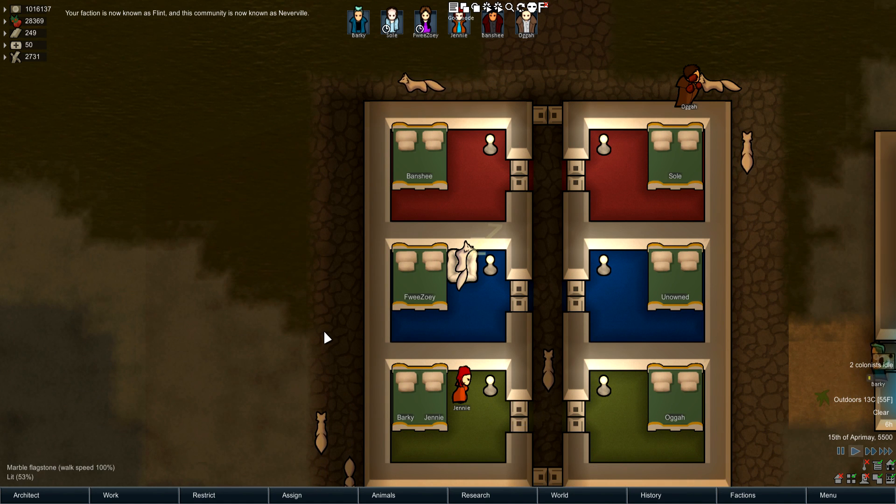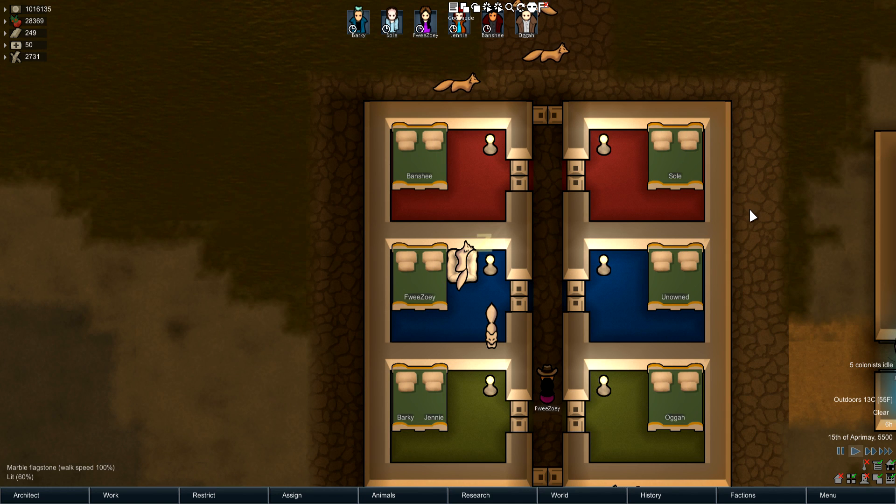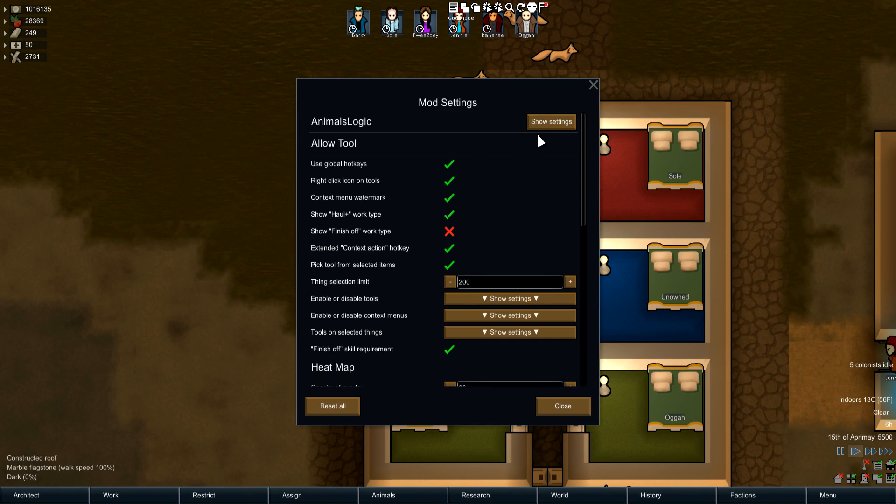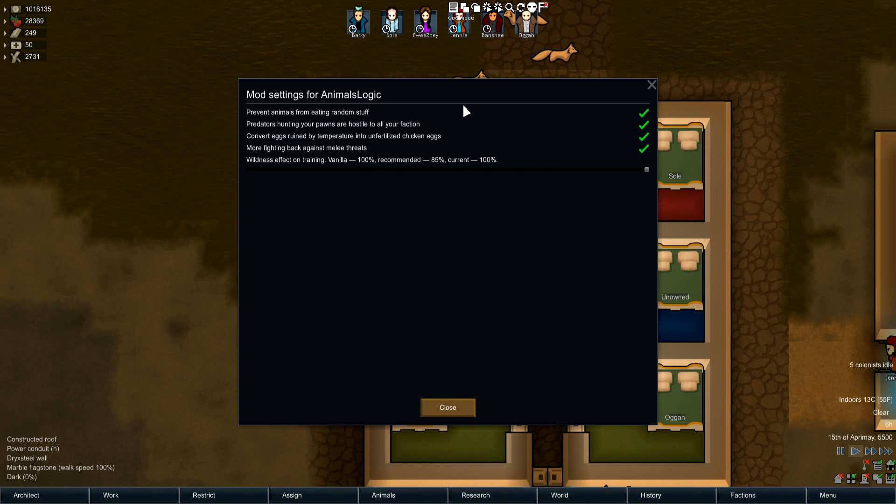It does have its own optional settings. If you go to mod settings, you have Animal Logic listed alphabetically near the top. You can set options on and off, such as preventing animals from eating random stuff — so if you want them to eat your food and prefer your animals not get sick from eating random things.